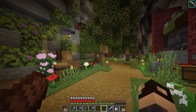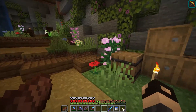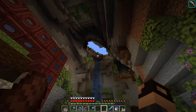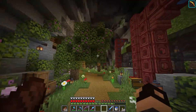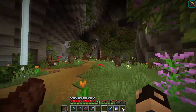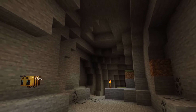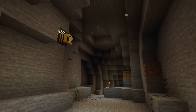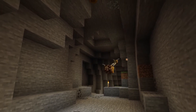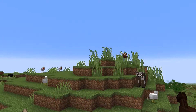They have everything they need down here — they have their beehives and all of the flowers they could possibly want — so I guess they just think there's something better out there for them, even though there isn't. Most of the bees that end up trying to leave either get lost in the caves trying to find an exit, or the ones that do actually make it out just end up sticking around on top of the mountain not really doing anything.